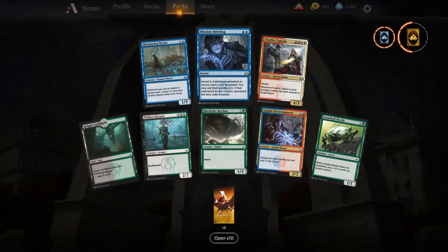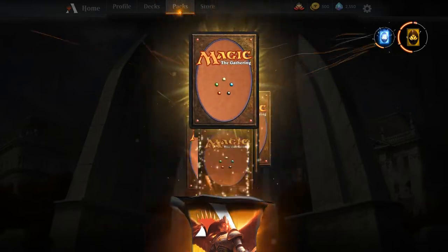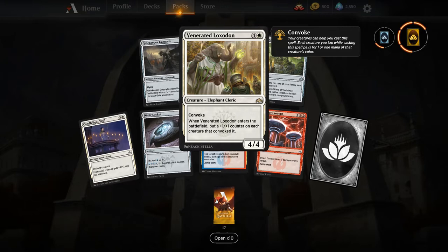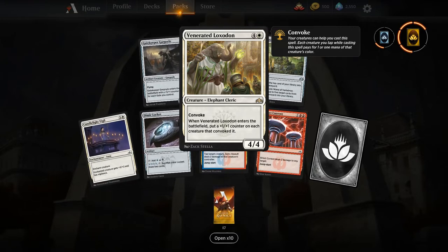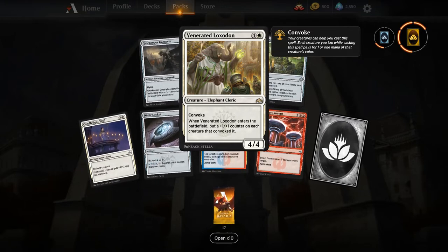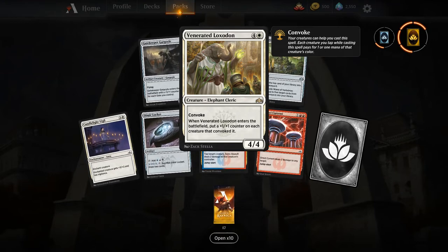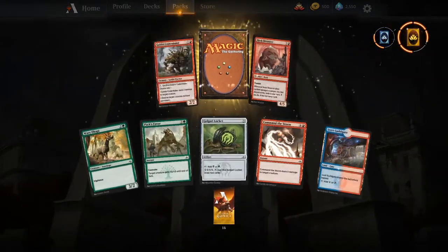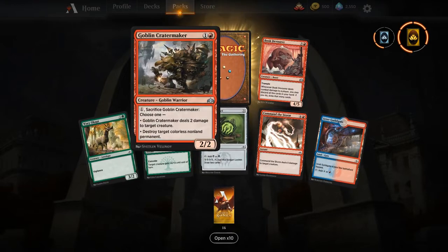Venerated Loxodon — I like this card a lot in Boros aggro and tokens decks. This is one of the reasons I think Chainwhirler is going to get shut down: Venerated Loxodon can come down on turn three, pump your whole team, and leave a 4/4 behind. I am a fan of the Loxodon — definitely a believer. Also Golgari Locket — pretty good. And Goblin Cratermaker — a good Goblin card if there is a Goblin deck.